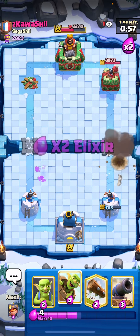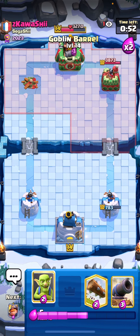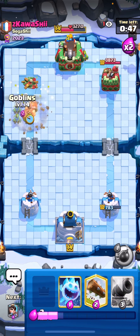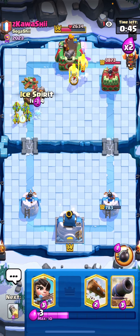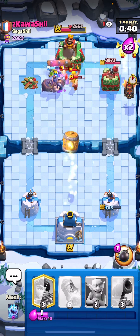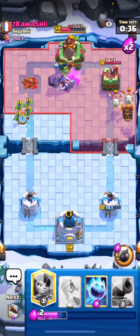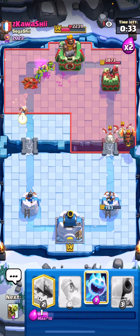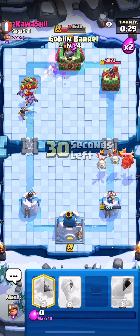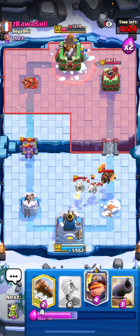Mighty Miner, Bomb, and Princess can do so little to defend, so you always want to try to pressure as much as possible. I go for a Goblin Barrel to bait something out, then go for a Lava push. I go for Mighty Miner and Goblins trying to break through the Barbarians for some chip damage. I knew I couldn't defend the Skeleton Dragons, so I let those go — I'm going to end up losing my right tower.